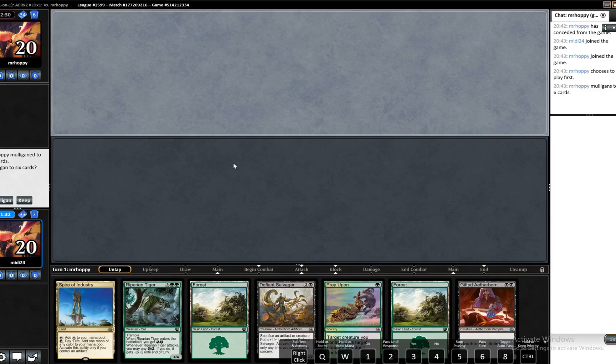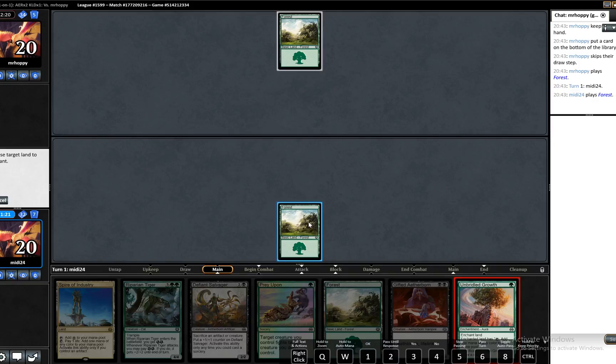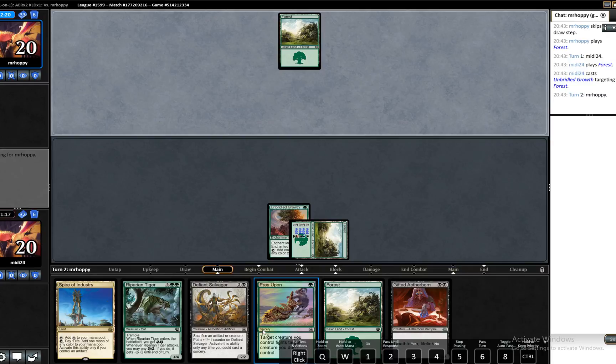This hand is iffy. We can't really play anything in it. Obviously if we see an artifact of some description... okay, our opponent's mulliganing again. He's deciding whether he's mulliganing to 5 and keeps. That makes me feel much better. We could at least potentially, if we draw a swamp, play Gifted Aetherbird on turn two.